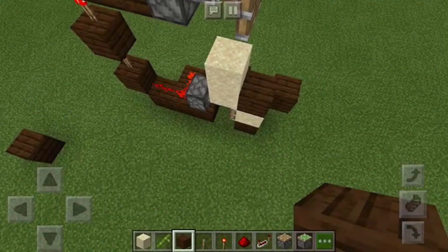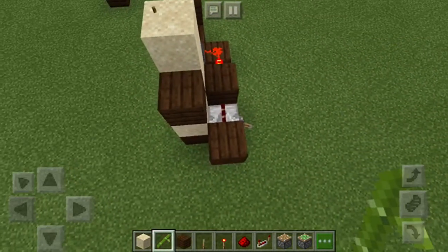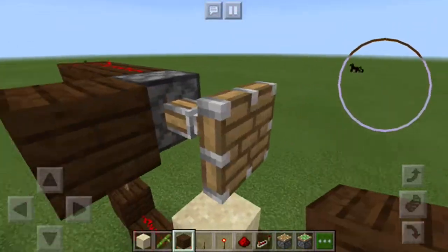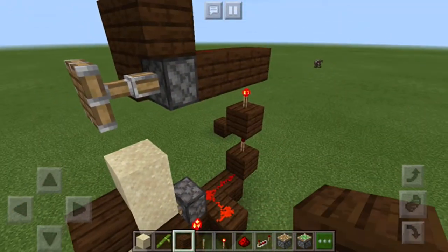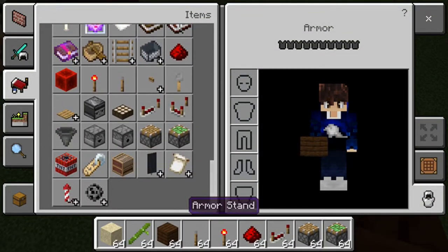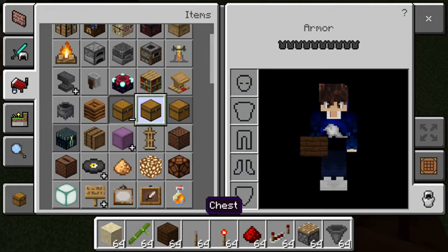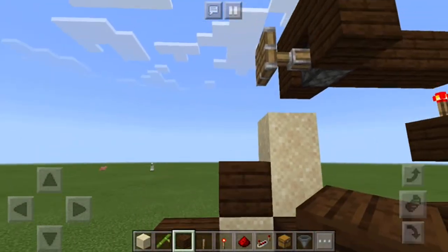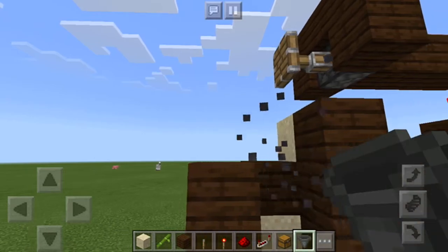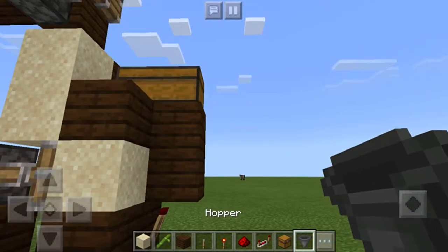I forgot the most important part — you're gonna need bamboo. Obviously, bamboo. Don't put the bamboo in yet. What I like to do is make a little platform like this. You're gonna get your hopper, your chest — bring it up one, two, and one — then place your chest there, your hopper, your chest, and your chest, and then place your hopper.